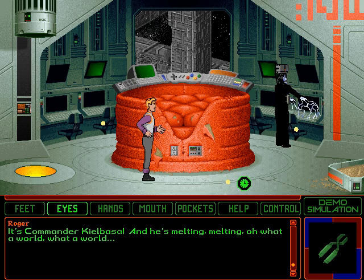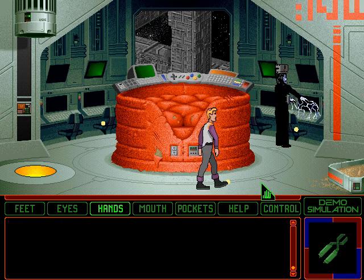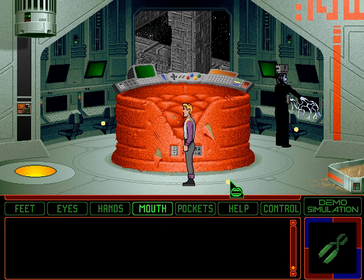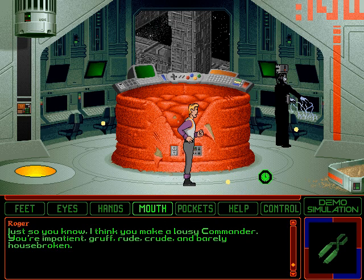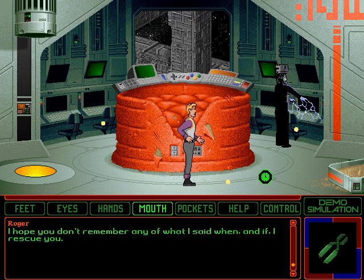It's Commander Kielbasa — and he's melting! Melting! Oh, what a world! What a world! I guess I shouldn't pick up the scoop with Commander Sorbet — he'll only melt faster. Well, let's just go ahead and eat him. Just so you know, I think you make a lousy commander. You're impatient, rough, rude, crude, and barely housebroken. I like you much better as Sorbet — this way, you're pleasant and lemony, with no aftertaste and just a hint of mint. I hope you don't remember any of what I said when and if I rescue you.